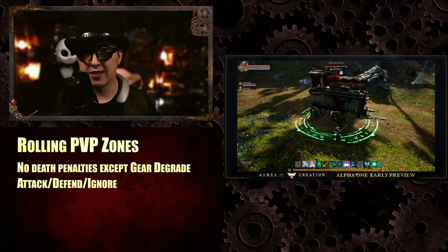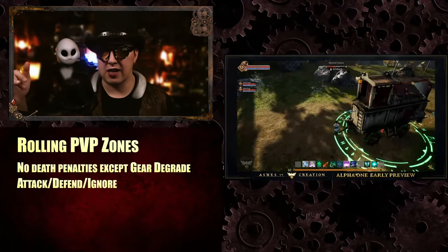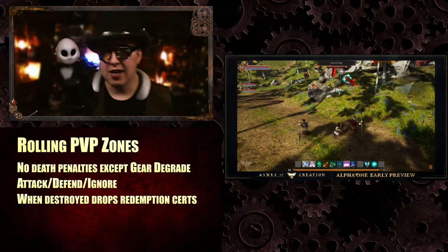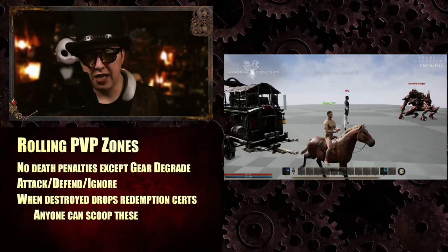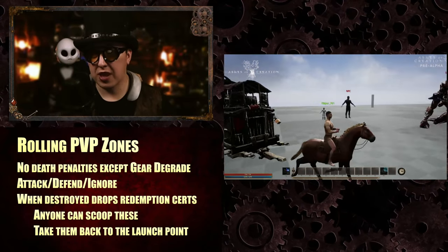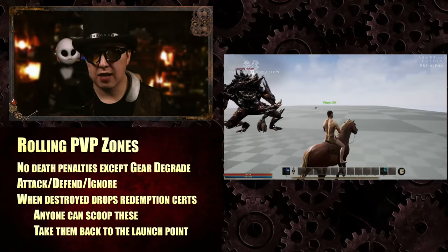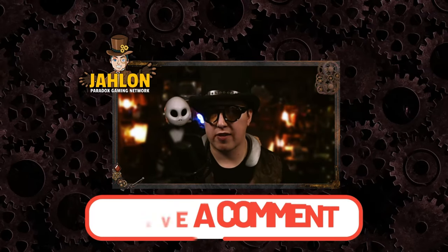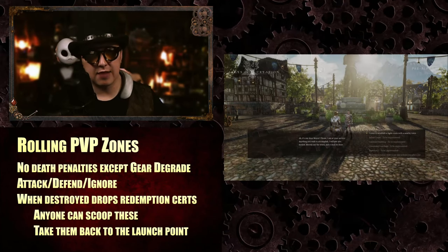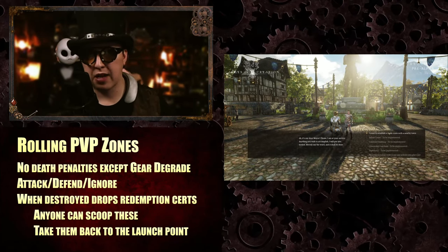There won't be people just running out to the caravan as it's about to hit the finish line and hitting join as a defender to progress their trees. When destroyed, the caravan does not drop the goods inside — it drops redemption certificates. You have to scoop these and take them back to the launch point. A lot of people wish caravans would just drop loot directly and let people figure out what they can steal or carry, but currently it's the redemption certificate system.